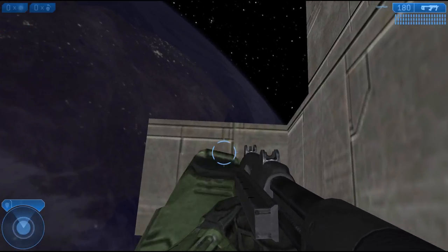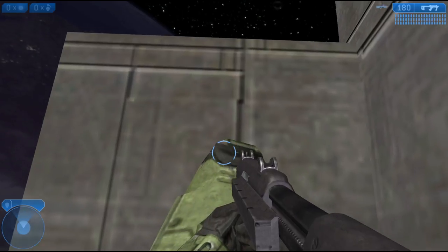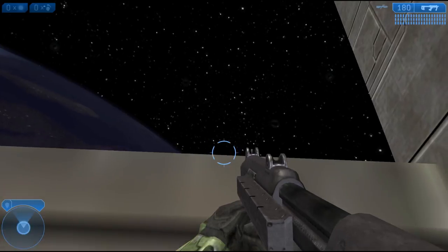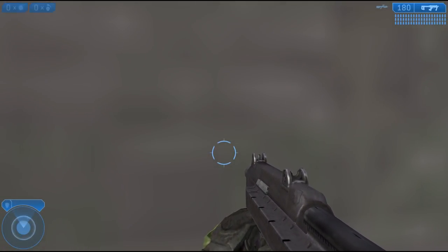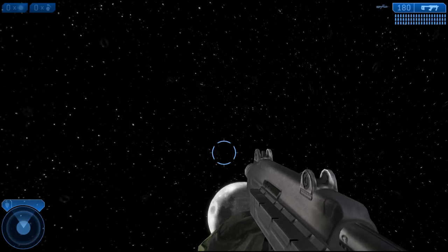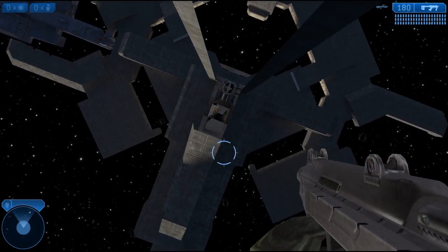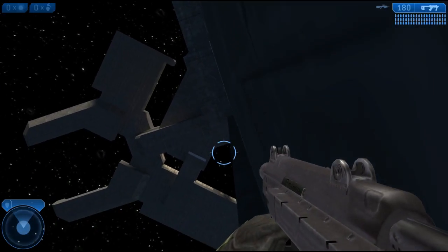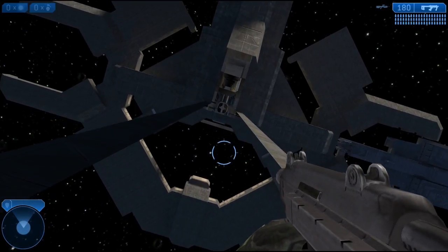Using the same method I dropped down real slow, which took a while because Cairo Station is absolutely huge. Finally I got down far enough to see if I could land on the bottom itself, and sure enough it's still a solid object. Bungie didn't have to do that — it could have just been decoration — but no, it's solid. Going inside though, there's nothing actually there, just empty space.